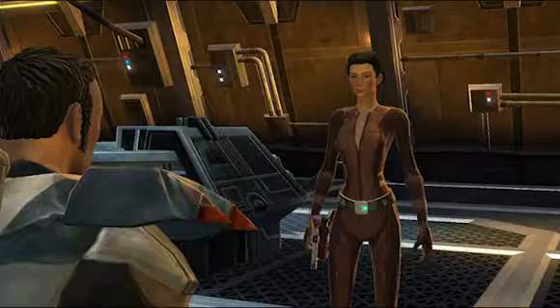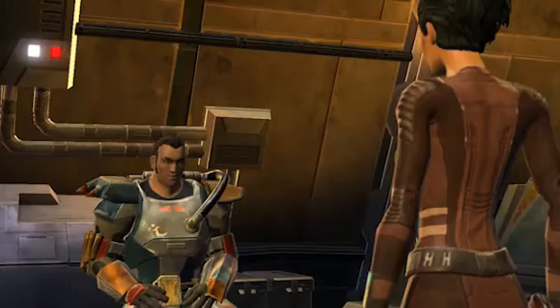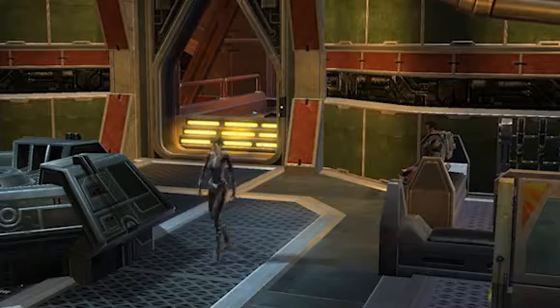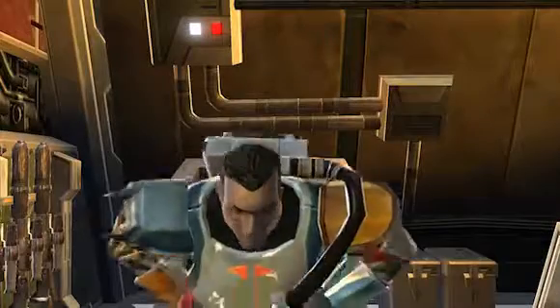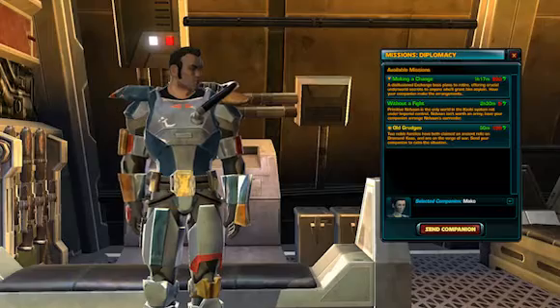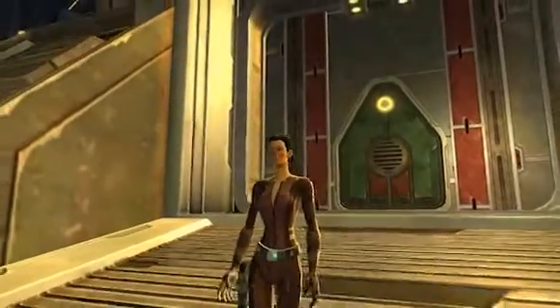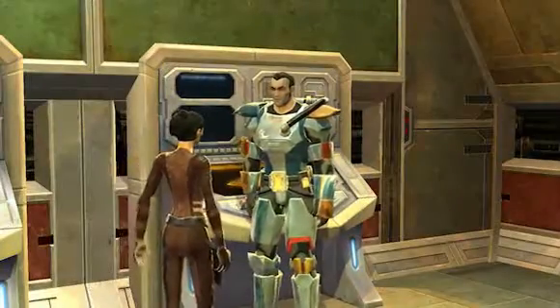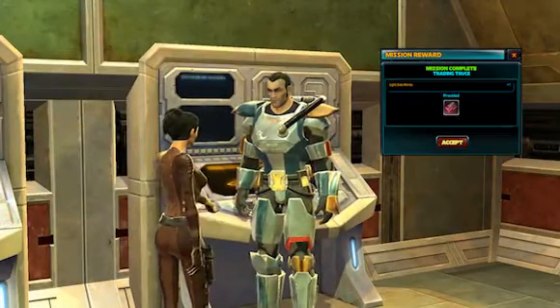Last but not least, there are mission skills. These involve sending your crew members out to act on your behalf, doing things like trading or engaging in diplomacy. You assign these missions simply by opening the interface and designating which crew member you want to send. Diplomacy missions take time, so when you send a crew member, they'll actually leave the ship and then return later with credits, valuable items, and sometimes they'll even earn you light or dark side points.